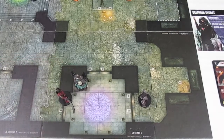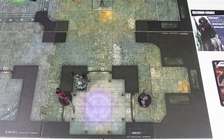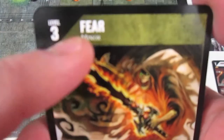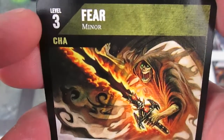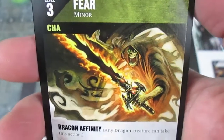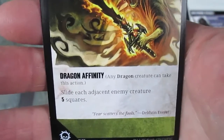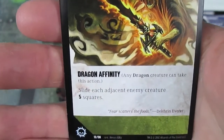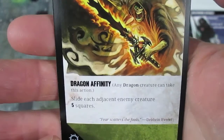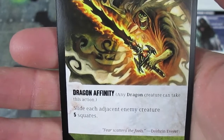The first activation is the Disciple of Chaos, who moves adjacent to the Hobgoblin Soldier and plays Fear as a minor action — so it won't tap him. It requires a level three character with the Charisma trait. The Disciple of Chaos is level four with the Charisma trait, so no problem. It also notes dragon affinity, so any dragon can use it too. The ability says: shift each adjacent enemy creature five squares.